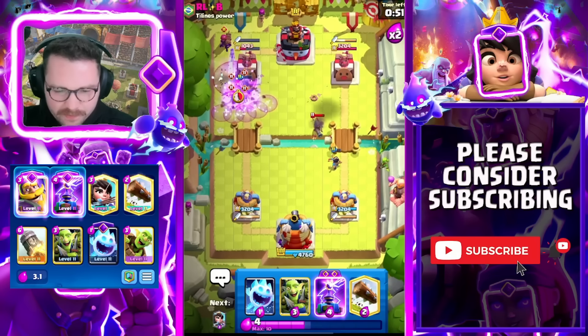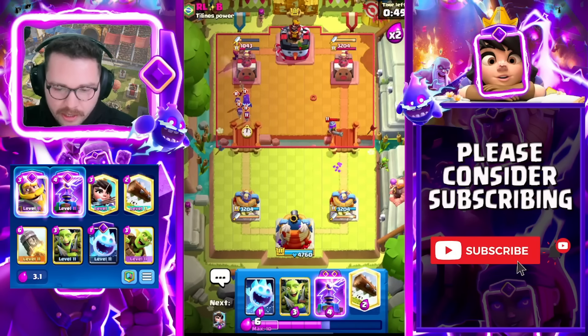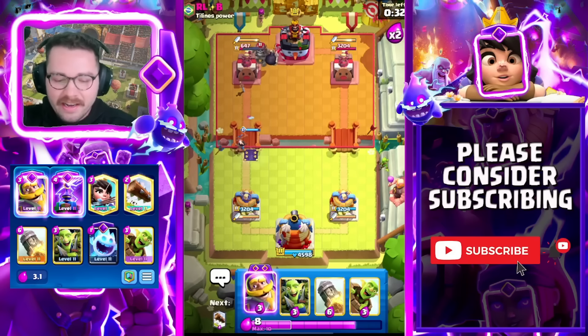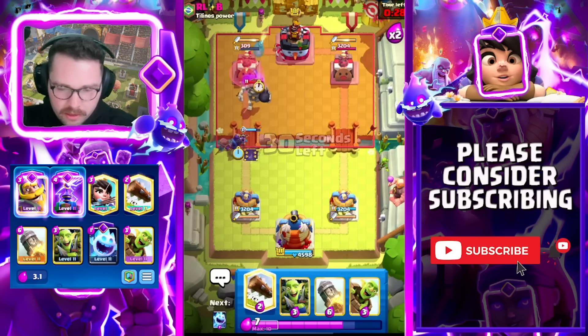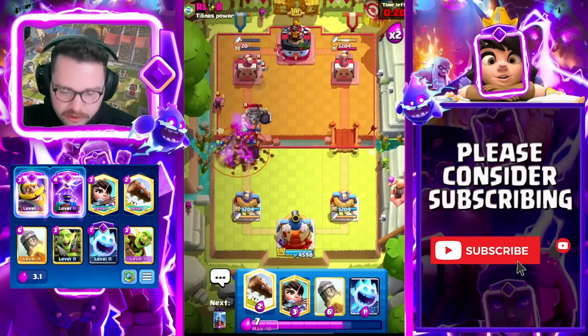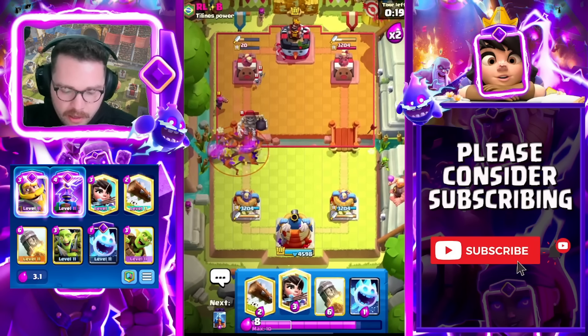Knight is going to tank for the Barrel so we're going to get a ton of damage, which is awesome — he also wastes his Evo Skeletons. This dude hasn't even touched my tower this entire time and he's already BM'ing, sending the good lucks. Evo Tesla just to catch anything. He was running a Clone deck — he also didn't play it really well. We have a pretty good matchup against Clone, so we're going to cycle back to a Log. Easy matchup — he literally did not touch our tower. Good third win, catch you in the next match.